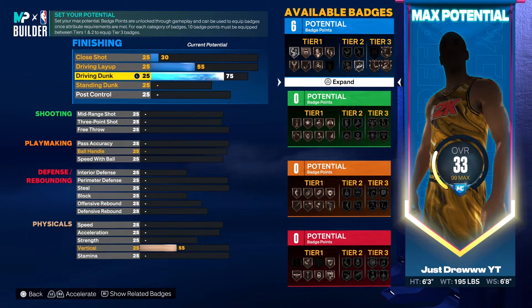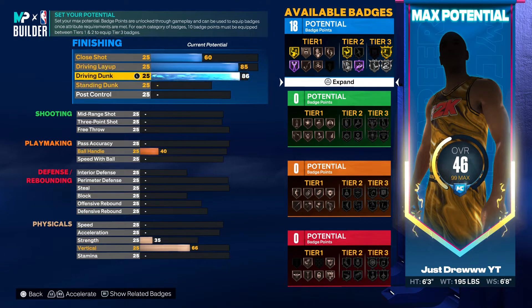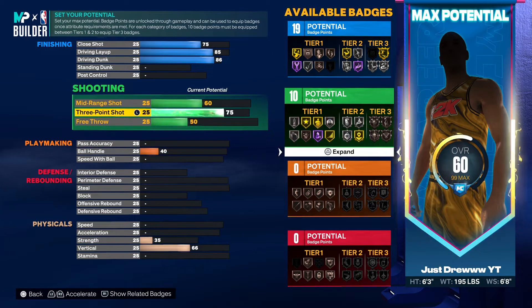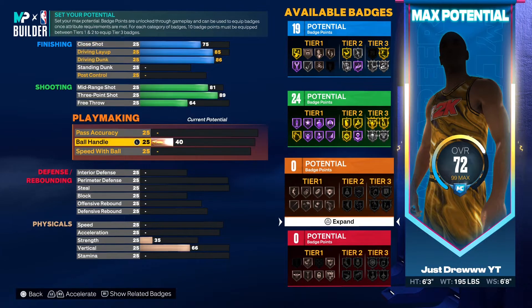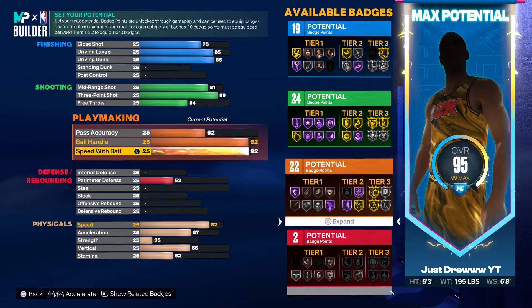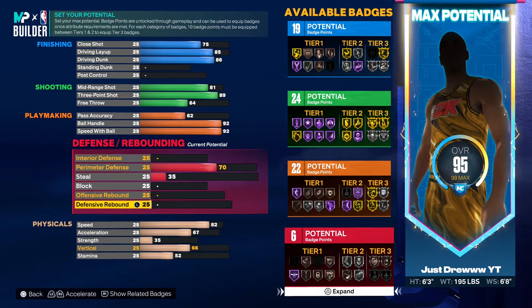I put his driving dunk up to 86 just so I can get the small contact dunks as well as the regular pro contact dunks. Then I put the driving layup up to 85 so I'm able to go crazy. As we know, Damian Lillard is one of the craftiest finishers in the league right now — even though last year he had a terrible year due to injuries. I put his 3-point up to 89 just so I can get that gold Agent 3, which allows for pull-up 3-pointers and also limitless range.